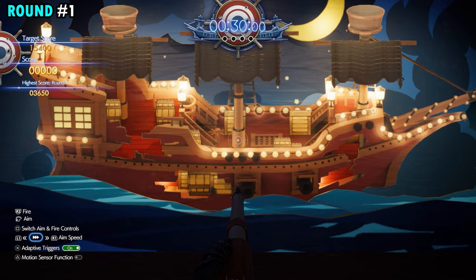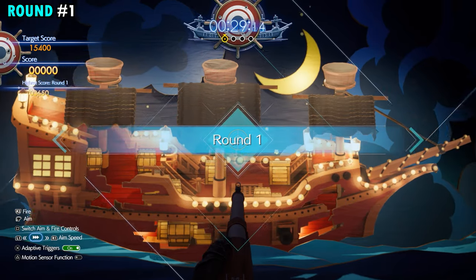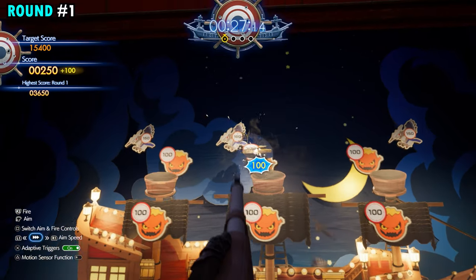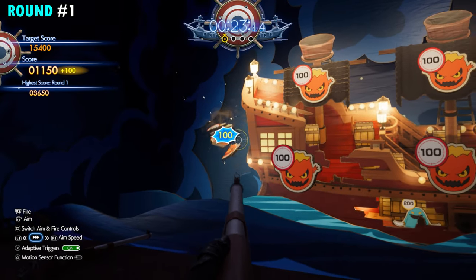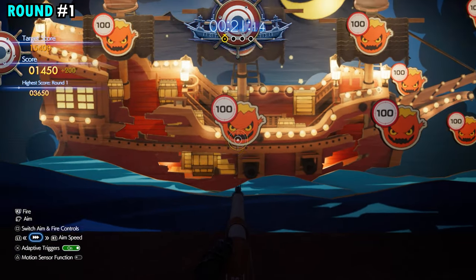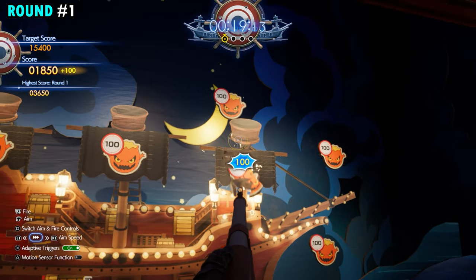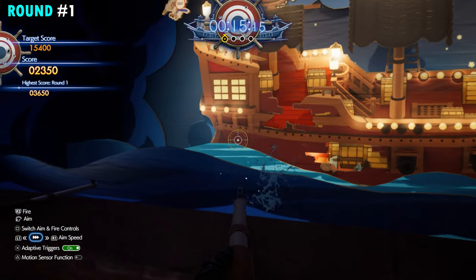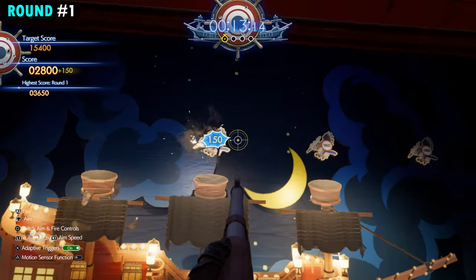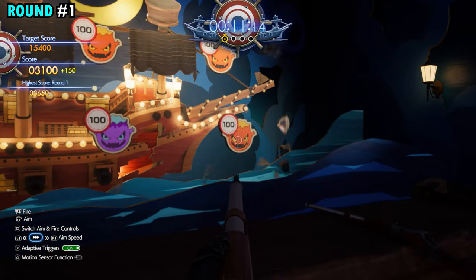For the first round at the very beginning you're going to have four 150-pointers that fly straight up into the sky — you can see them here. Try to hit as many of those as you can and then just work your way around the ship. You're also going to have a lot of 200-pointers, the little blue ones that you'll see me hit a few times at the bottom of the ship in that little opening. It's really important to hit those as well as the 150-pointers that are coming up.